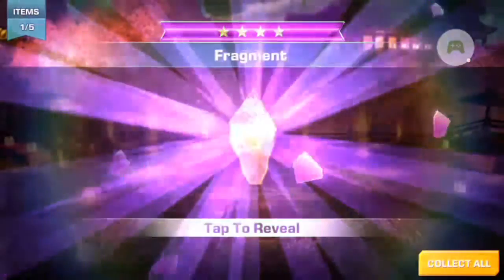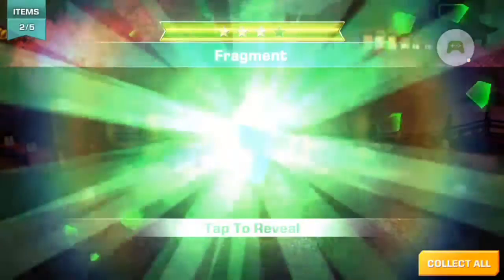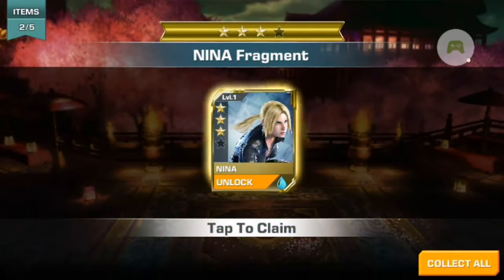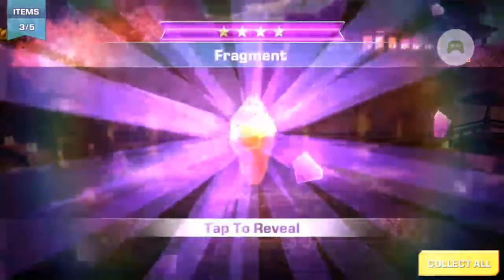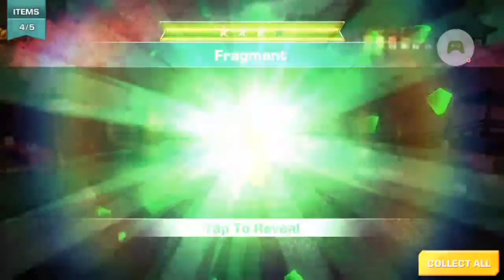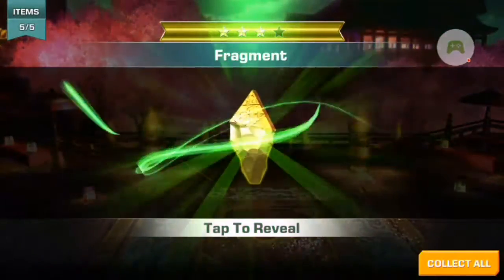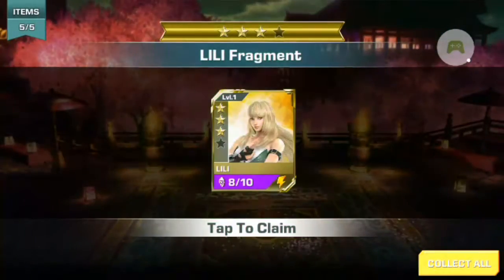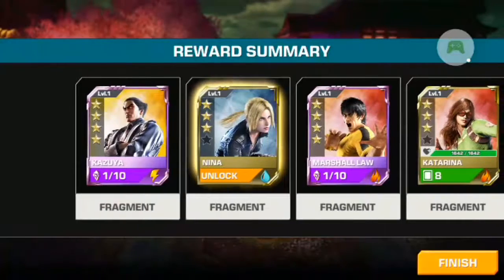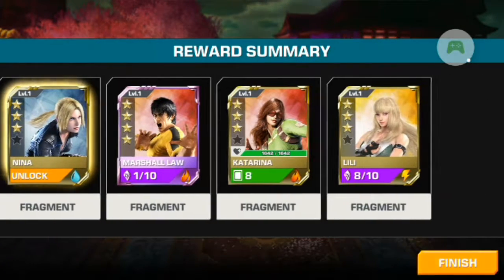4-star fragment — this is Jin. Okay, Kazuya. I unlocked Neena, wow! Wow, another 4-star pigment — awesome guys! So you have seen this — this pack is awesome. They have given me 2 four-star pigments and I unlocked my Neena as well.